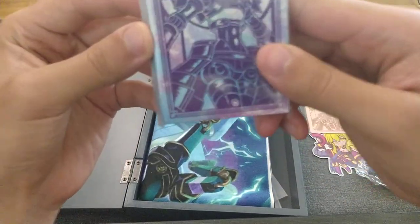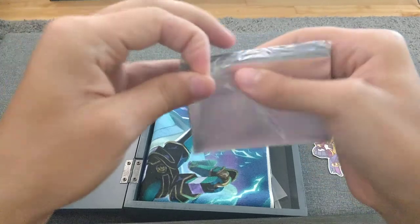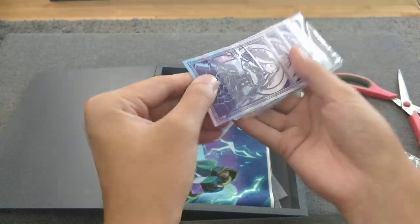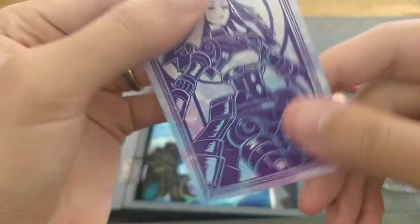You get these Construct sleeves. They're pretty nice. I thought they were actually going to be clear, but you can see that they have some design on them and then they have silver on the inside.